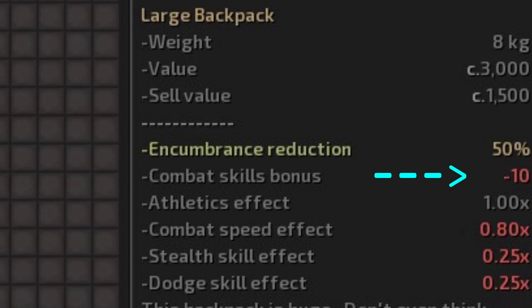Other than the encumbrance reduction, the only other benefit backpacks give is extra inventory space. The penalties for wearing a backpack are pretty substantial depending on which one you're wearing. The combat skill bonus penalty is a direct negative to all of your combat skills — offensive, defensive, and your weapon skills themselves — so it's almost like a compounding negative effect. This is really bad if you're wearing a trader's or large backpack with a large negative modifier. The rest of the penalties are direct multipliers to your base skills: athletics, combat speed, stealth, and dodge. Athletics is a simple reduction to your base running speed. Combat speed is the same but only applies in combat. The stealth and dodge skills also take a hit from wearing a backpack, though the dodge penalty only applies to martial arts characters not wielding a weapon — if you're wielding a weapon you use the block skill instead.